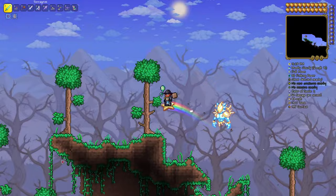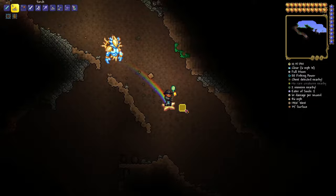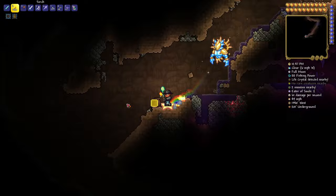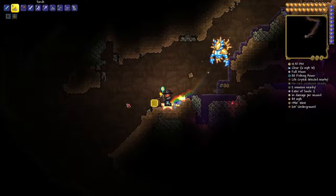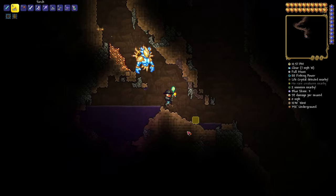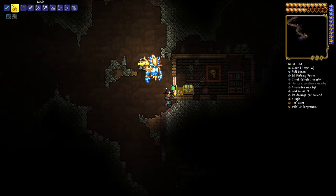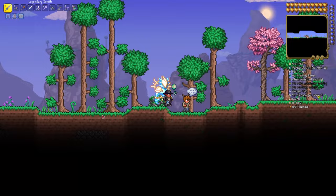We're currently at 1435 West by 156 Surface. Let's pop down some torches and keep going. There's a Wraith statue, and grab the life crystal — that's a lot of cool stuff. We're going to head down to 1122 West by 392 Underground. Pop that open and there is your Violent Hermes Boots.